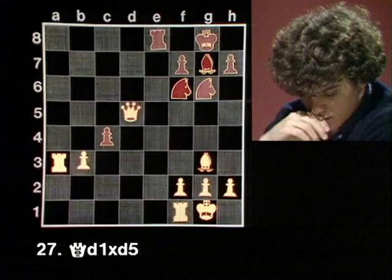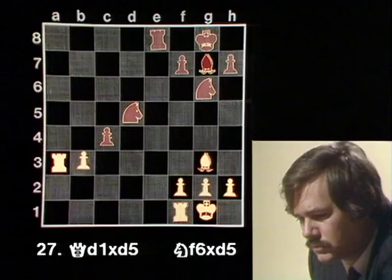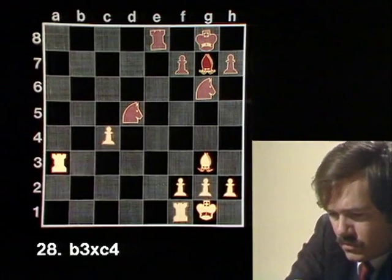You had to play this move — we're both in time trouble. I have to take it back with the knight: knight takes queen. I have no choice, I must take this pawn: b takes c4.